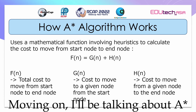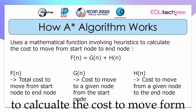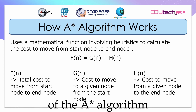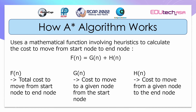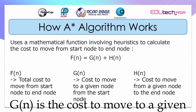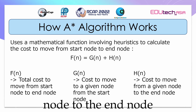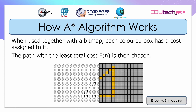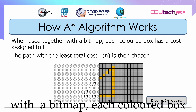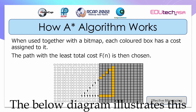A-Star algorithm uses a mathematical function involving heuristics to calculate the cost to move from start node to end node. Here is the formula of the A-Star algorithm: F(n) equals G(n) plus H(n). F(n) is the total cost to move from start node to end node. G(n) is the cost to move to a given node from the start node, while H(n) is the cost to move from a given node to the end node. When A-Star algorithm is used together with a bitmap, each colored box has a cost assigned to it. The path with the least total cost F(n) is then chosen, as illustrated in the diagram below.